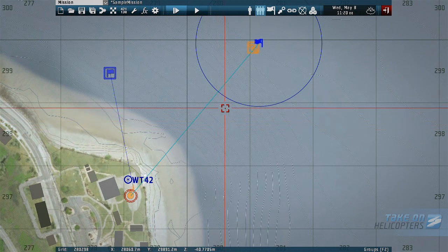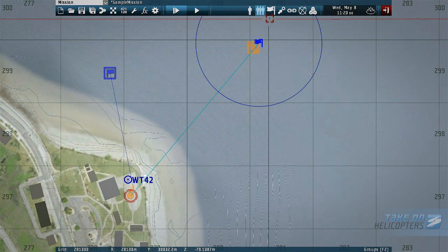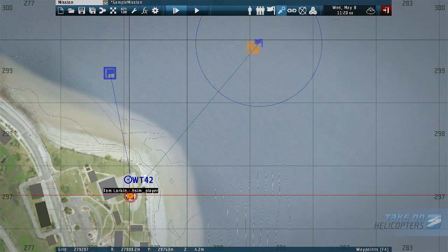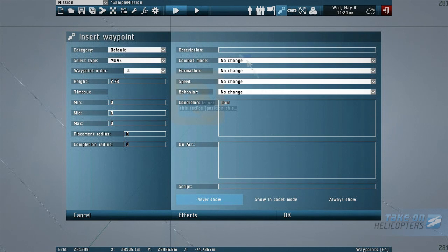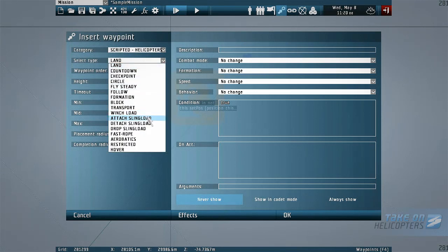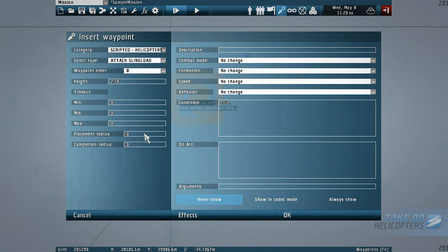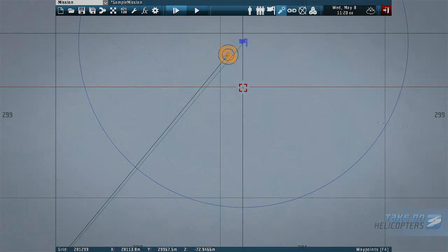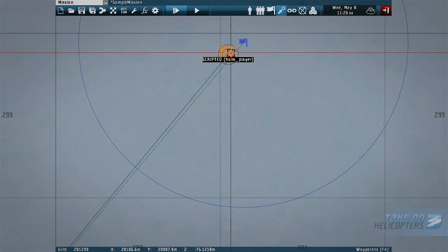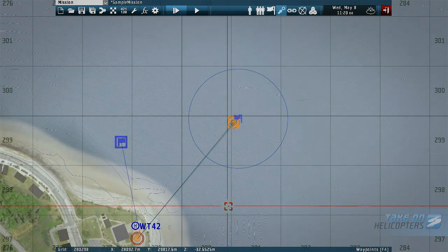Next, we need to actually give the player something to do. Select the waypoint icon and then click on the player unit, Tom Larkin. Scroll back over to the container in net object, double click on it to select, and open the insert waypoint interface. Select scripted helicopters in the category selection box, and attach sling load in the type selection box. We'll enter 6 in the completion radius field and 5 in the arguments field, and click OK. Here, we're changing some of the basic conditions of a sling load task — how close we need to be, and how long we're going to have to hold a steady hover above the target.